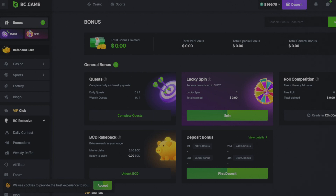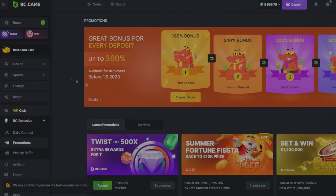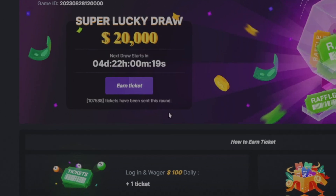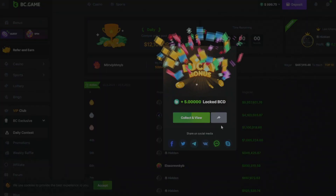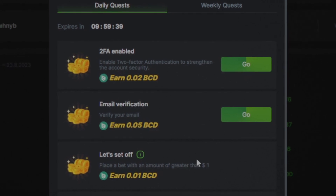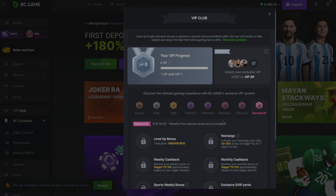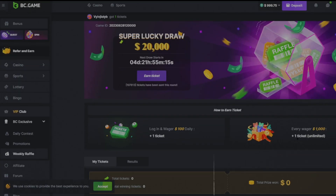Before we continue with today's video, if you want to support the channel you can head over to BC Game. After you register and log in, they have really good deposits — up to 360% when you deposit. They have a weekly raffle, a spin the wheel feature where we received five BCD, lots of quests for small rewards, and an exclusive VIP club where you can work your way up to Diamond 3, which gives you a really good weekly cashback and recharge.